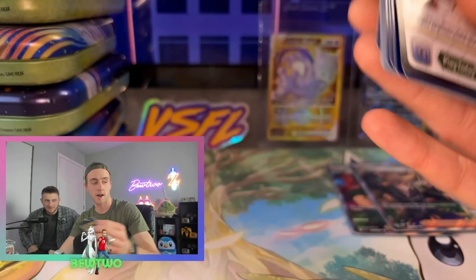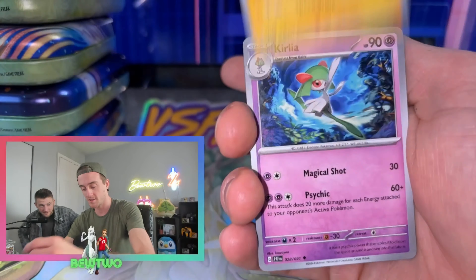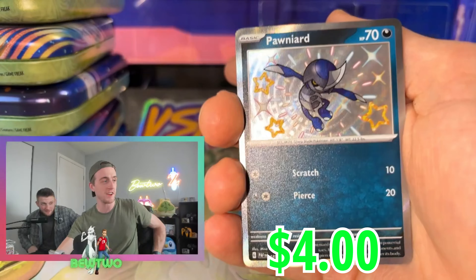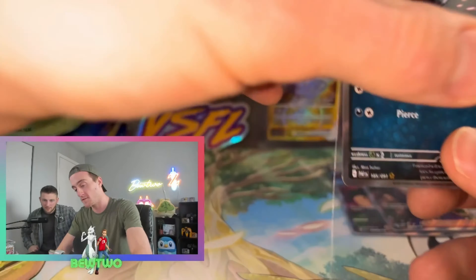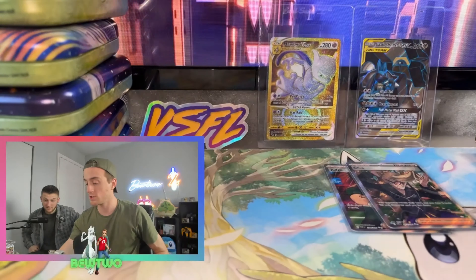No Golds. No SIRs. Hardly any Baby Shinies. Speak of the devil — we got Pawniard Baby Shiny! Nothing else in the pack. First Shiny on my packs. It's a cool one — Blue Shiny is a cool Shiny.